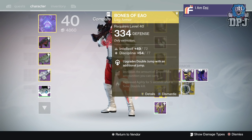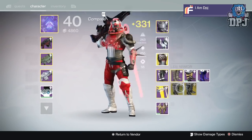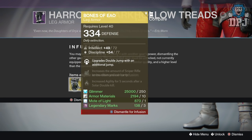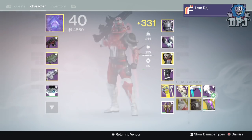What I'll do — look at that, it increases! What I'll do is I'll just infuse these into these so my light level goes up without having to equip two exotics at once, you know what I mean?